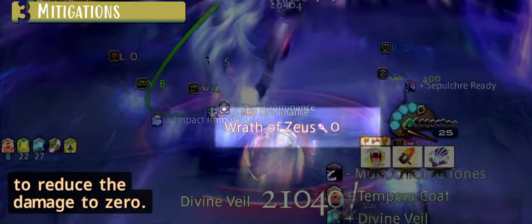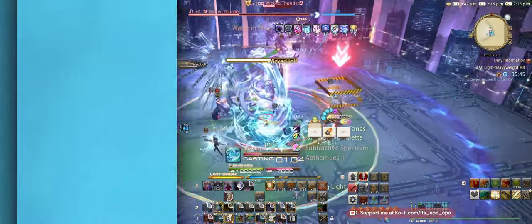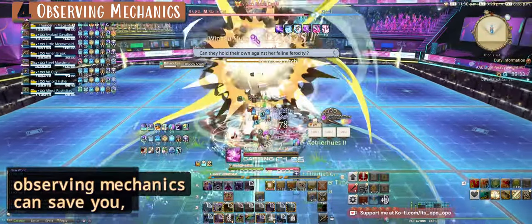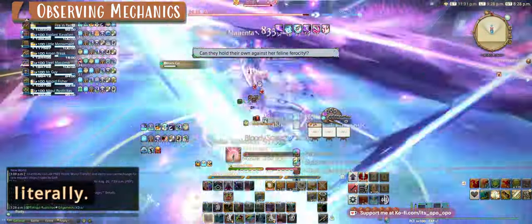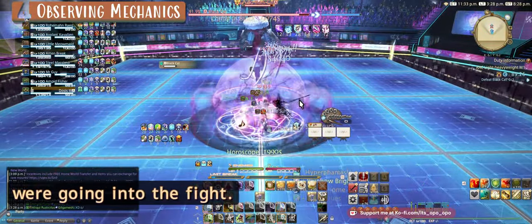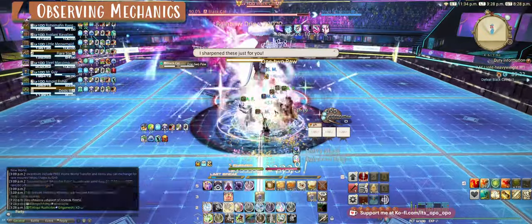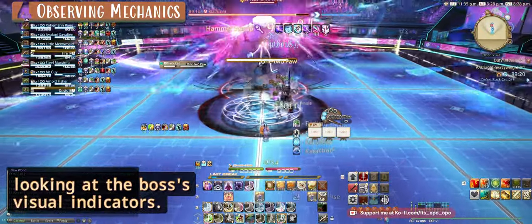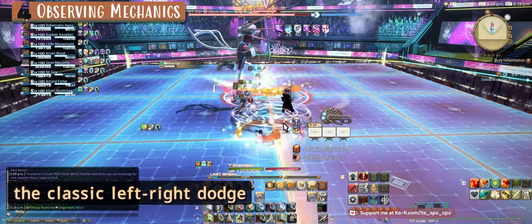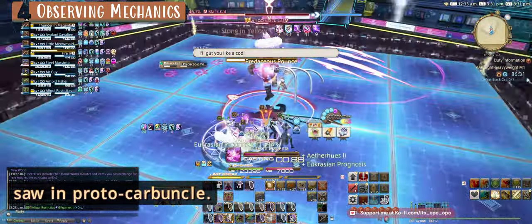Observing mechanics can save you literally. When I first did this fight I had no idea what any of the mechanics were going in. I learned several new mechanics in the fight just by looking at the boss's visual indicators. A lot of the mechanics are the same things we are used to — the classic left/right dodge, the sequential pattern AoE we first saw in Proto-Carbuncle.